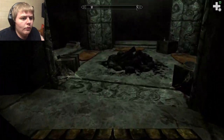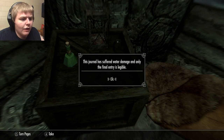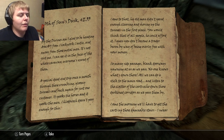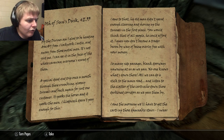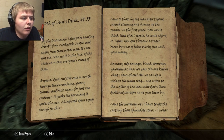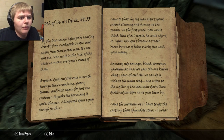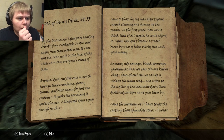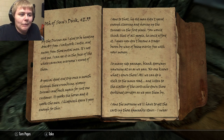So this is a Dwemer Ruin, but there's something more happening here. Only the final entry is legible: 'By the divines, I'm glad to be heading away from Clockwork Castle and away from those metal men. I can see it in the faces of the whole caravan. Everyone's scared of them. A special dead-end trip once a month through these crumbling, gloomy tunnels and back again for just one customer. It spooks the horses and it spooks the men. Klo Jovec doesn't pay enough for this — his old man didn't spend enough clearing and shoring up the tunnels in the first place.' It's like 2:30 in the morning, so my reading skills are not what they really should be.